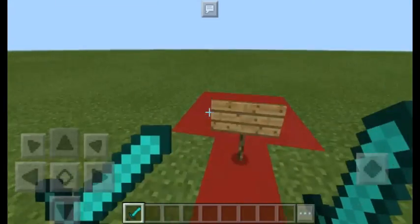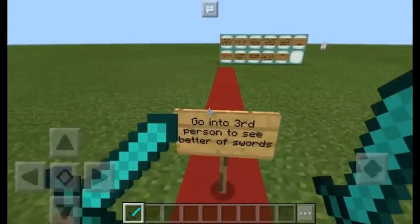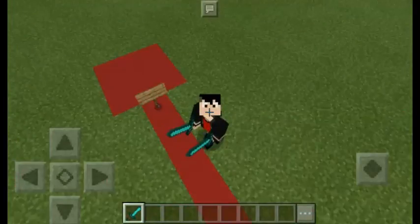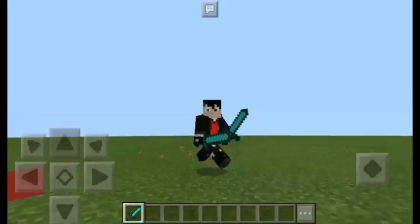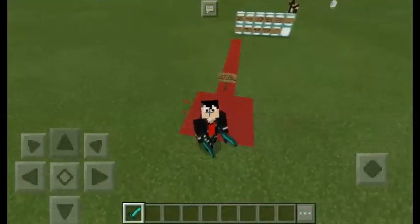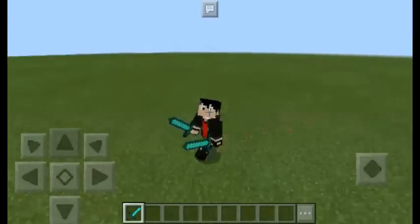Let's get into third person to see the dual swords. And here is the dual wielding — it's so real guys! What is life? What is Minecraft? The only problem is it's on like the edge of your left hand.